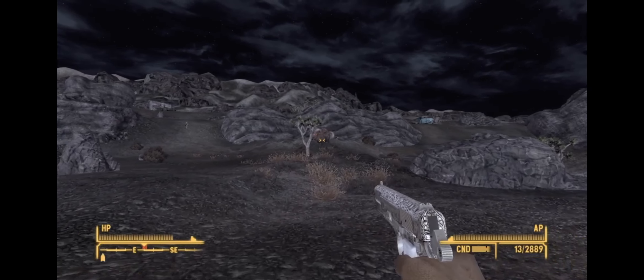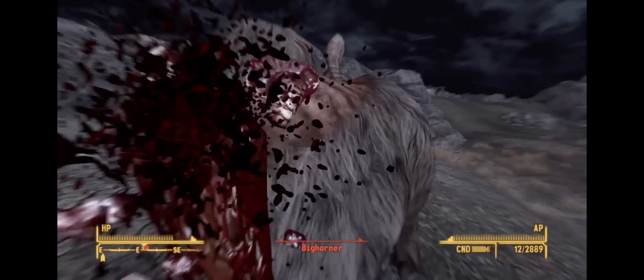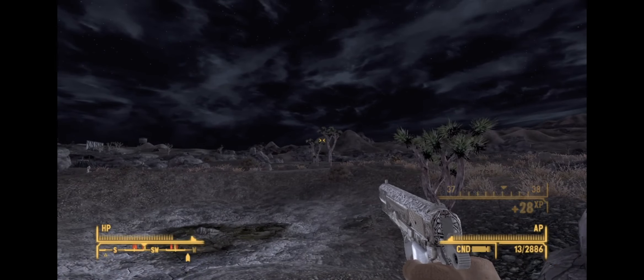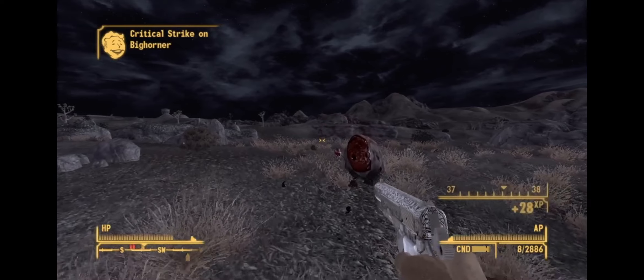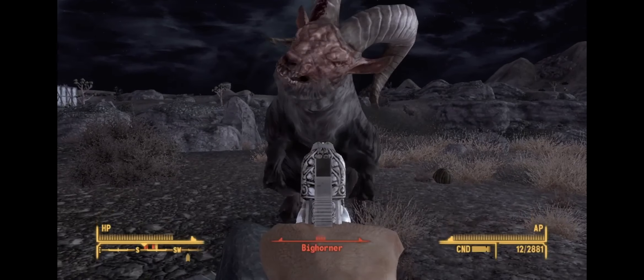Looking at the stats for Maria here compared to the normal 9mm pistol. The 9mm pistol requires a gun skill of 0 and a strength stat of 2 to get the most out of it. The damage is 16, the DPS is 50, the crit is 16 and the critical hit multiplier is 1. The gun skill you need for Maria is also 0 and the strength stat is 2, so the exact same as the base version.